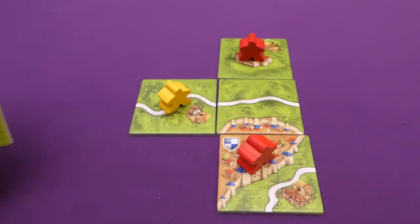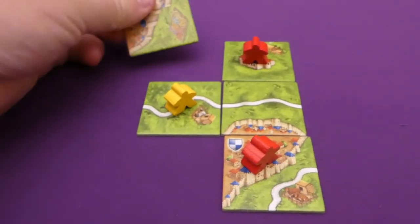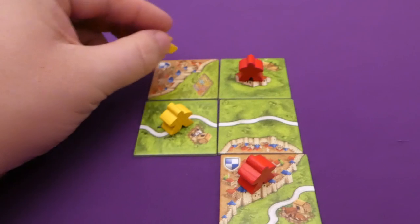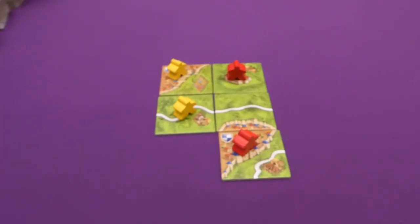On my go, I draw a city tile. Rather than add to Jade's city, I place it in a corner to start my own, claiming it with a meeple — another four-point tile. That's me done, back to Jade.